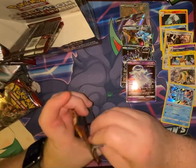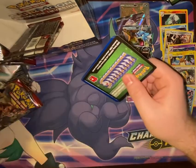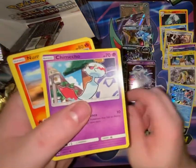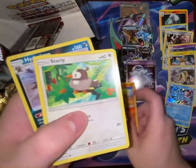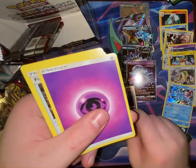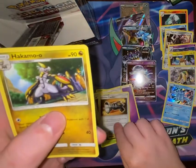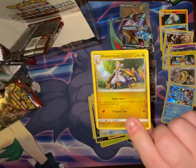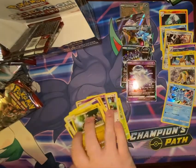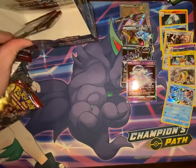Two left on the right side. Pack: Karrablast, Bunnelby, Chimecho, Numel, Starly, Hydreigon, Mismagius, Psychic Energy, Fighting Memory, Countercatcher, Hakamo-o — harder than ever to pronounce when you're trying not to mess up.